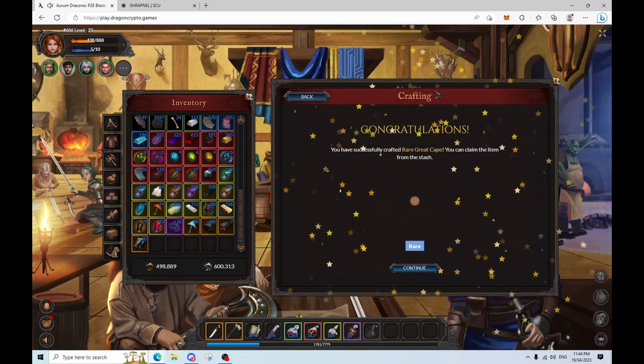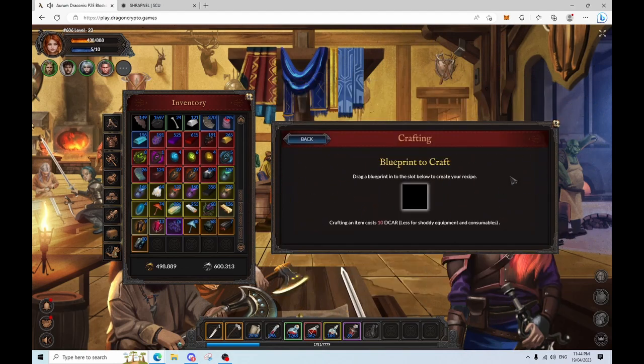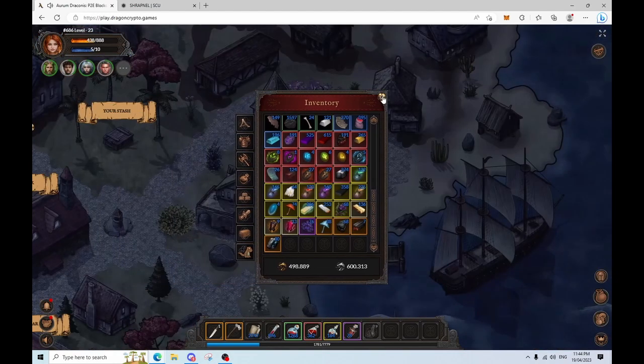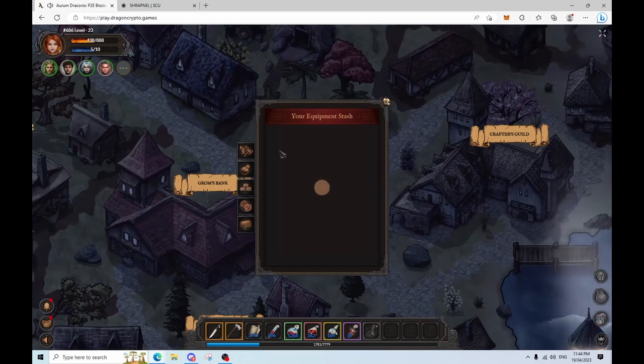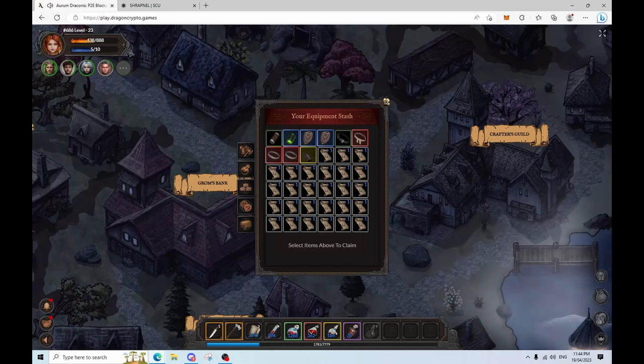So here we go, we click crafting — the crafting is done. I'm gonna go and look into our stash to see what the result is. This might take a while, I'm so sorry.